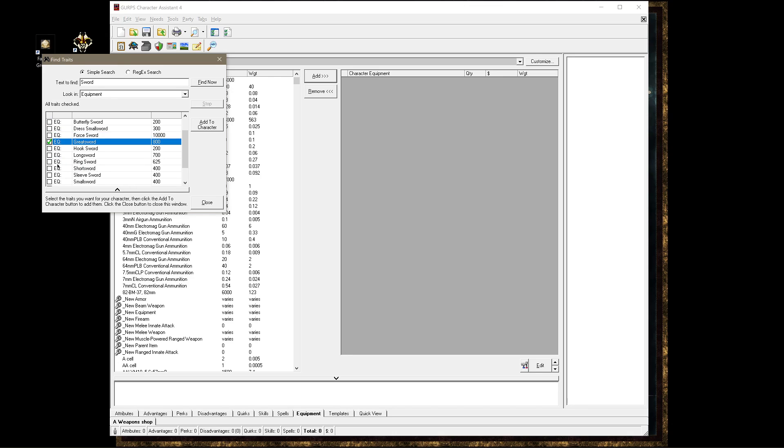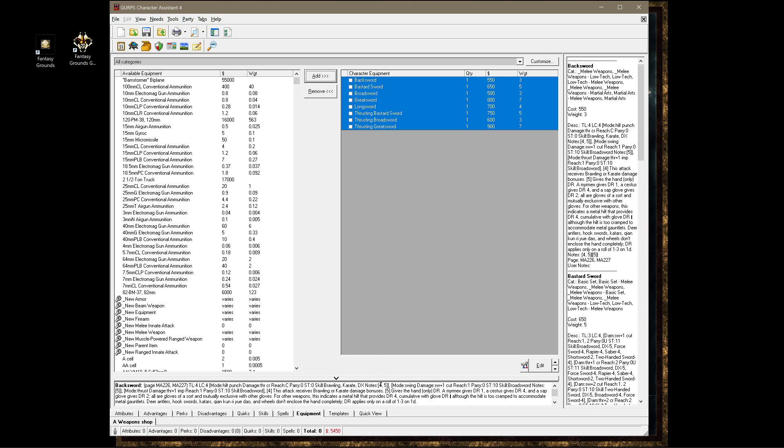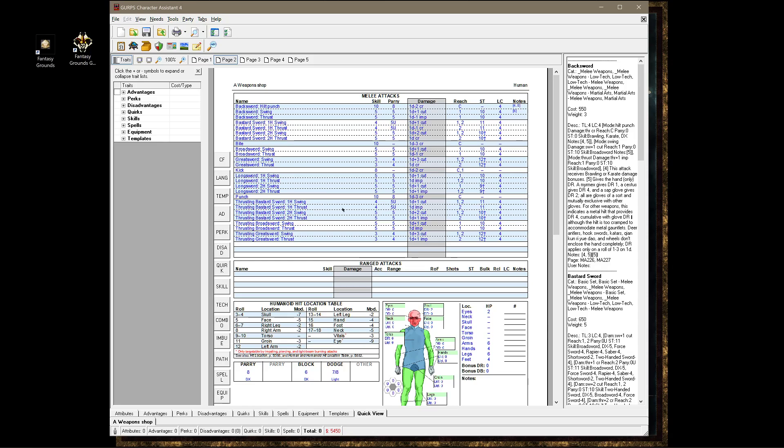We'll take a great sword. We want this guy to also have a long sword. Now characters don't even know what a ring sword is, so we'll skip that one. Let's give him some of these awesome big swords — these thrusting bastard swords and the great sword. Add that to the character. So that flies into your character, and if you go into the viewing of those items, you can see what they do. GURPS Character Assistant is wonderful for doing that.